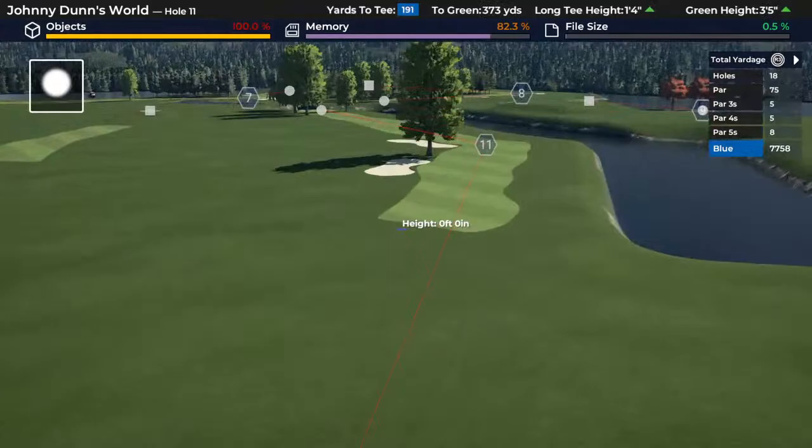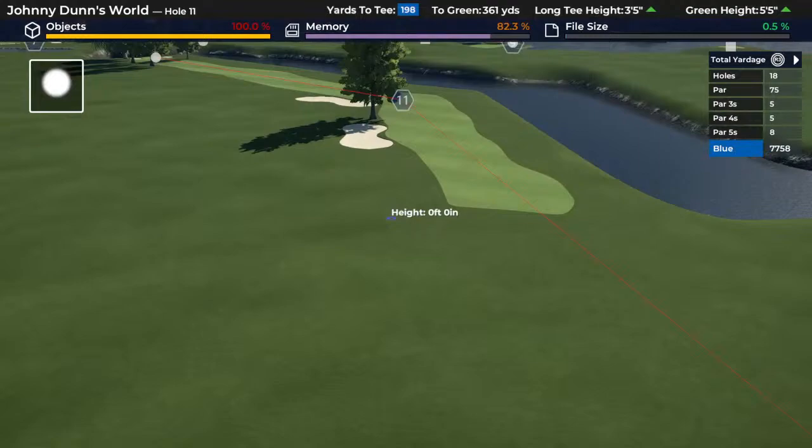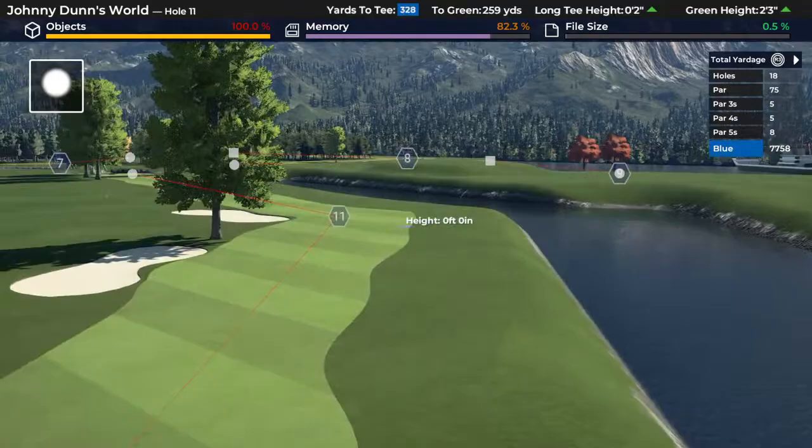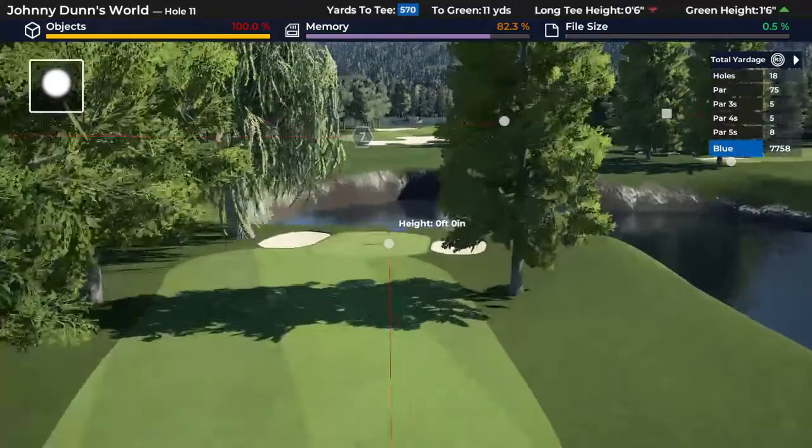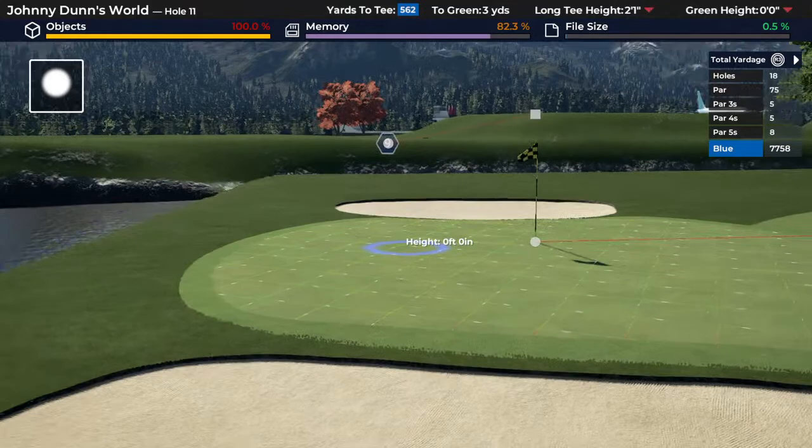A lot of these back nine holes only have a couple trees, but they're in very strategic places. Like this one — water here is OB, so you want to miss left. But if you miss left, you're right in the way of that tree. So you got to have a perfect drive on the right hand side to give you a good look in. If you don't have a good look in, this hole is challenging. I made a lot of these holes so you can't miss long — if you miss long, bye bye.